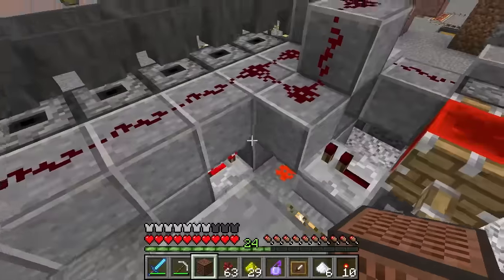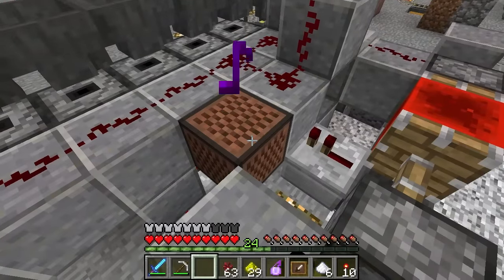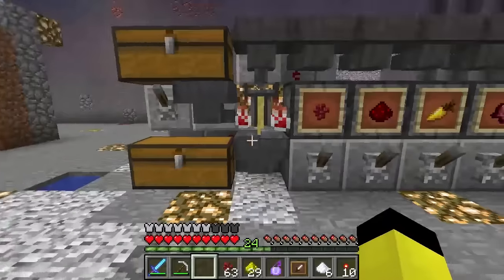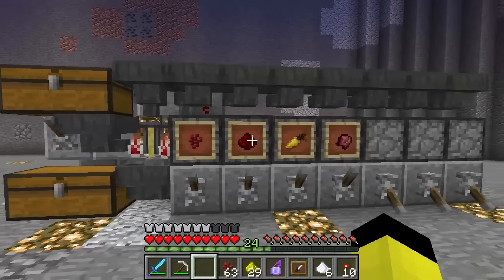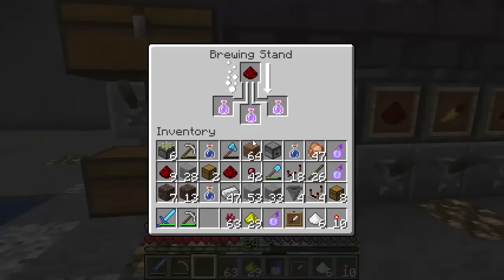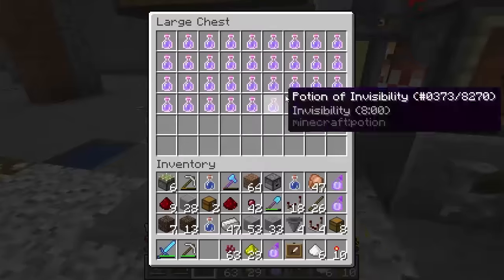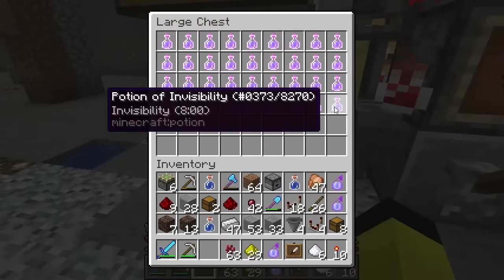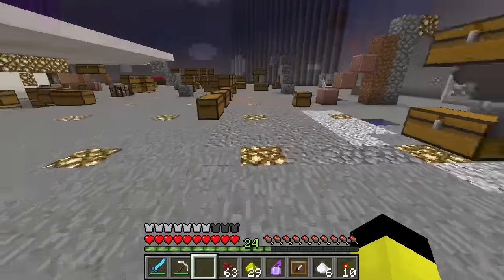Before we move on, just one more little touch — a note block to tell us when a new batch of potions is being brewed. And as you can see this is continuing on, doing everything it's supposed to — working fine, really good.